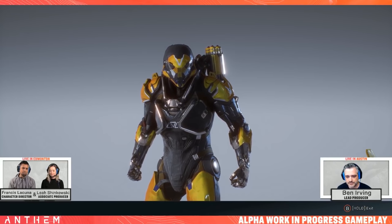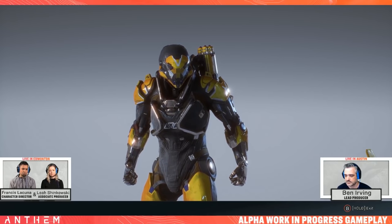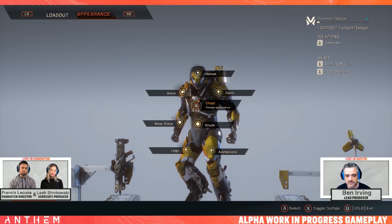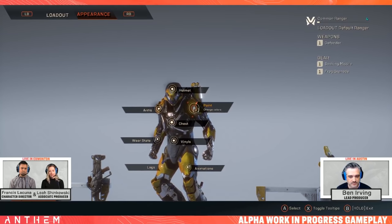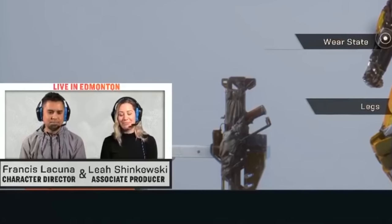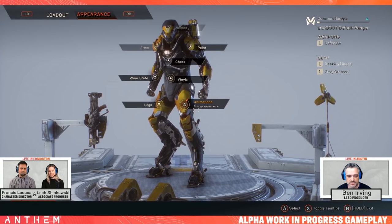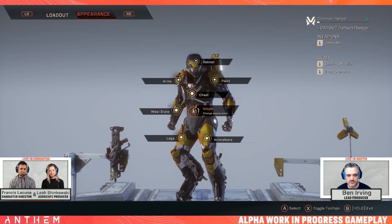Starting with this new IP, one thing we really wanted to do on Anthem was fix some of the things we've done in the past on BioWare games when it came to your appearance. For most of our UIs, the user experience is really driven around the idea that it should be frictionless, easy to use, and something that you can just spend time really enjoying the work that Francis has put together — essentially get out of the way. What we've done here is the Forge, which is where you'll be able to customize your loadouts. We've put all these little interaction points on the suit, which are your jumping points into all the places you can customize your XO.